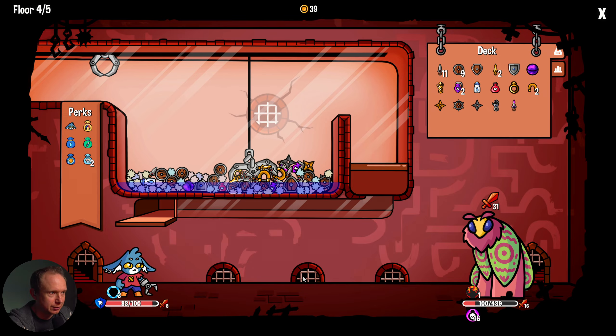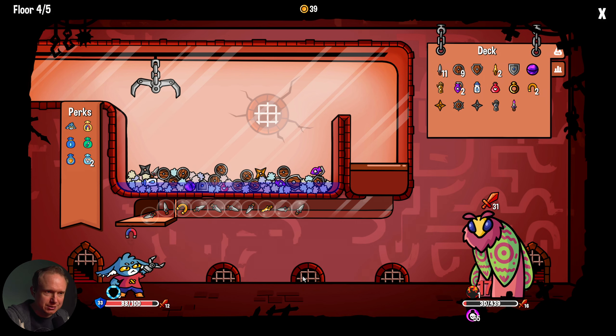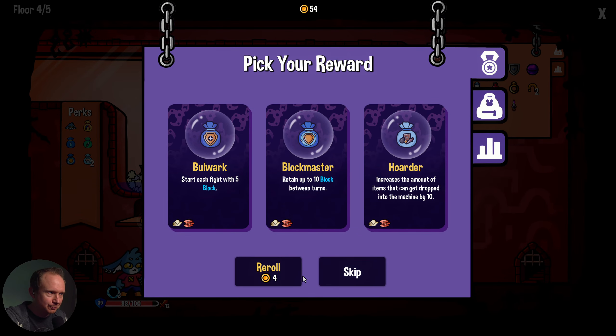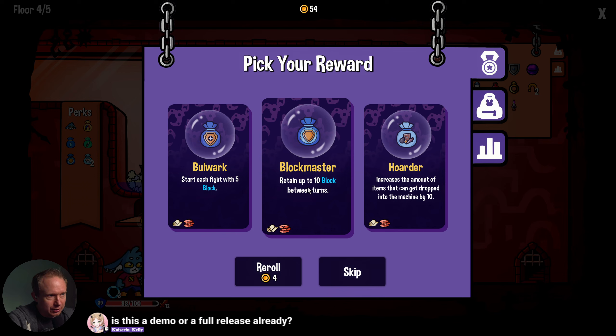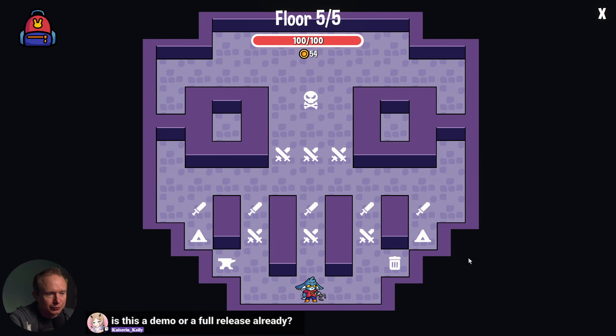Right now we're cruising a little bit. Yep — this guy's dead. Start with five block, retain ten block, or increase the amount of items that can be dropped into your machine by ten — Hoarder seems good. This is somewhere between demo and early access, is my understanding.